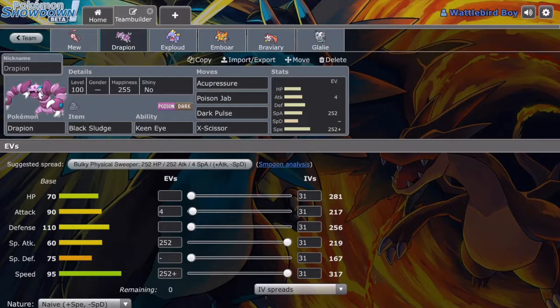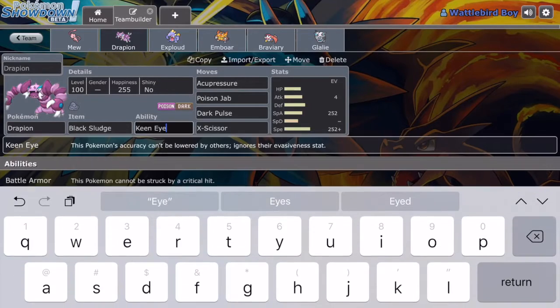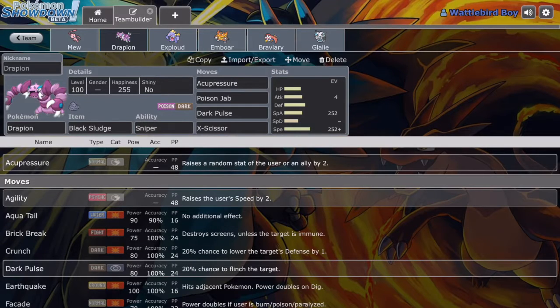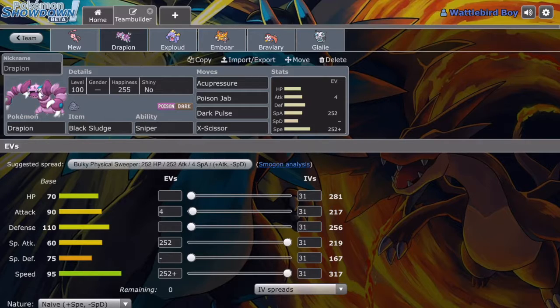Next up is Drapion. Acupressure, Black Sludge to regain health, Keen Eye — so accuracy can't be lowered. It now has the Sniper ability. Acupressure is very good — I have used it before and won many battles. Looking at the stats, the only stat that's really bad is its HP stat, but 70 base HP is actually pretty good. All of the stats all around are very high, so you can tell this Pokemon is good with Acupressure, where you can boost a random stat and it's pretty much always helpful. It's also a mixed attacker, because you don't know what Acupressure is going to boost, so you need to be ready if it boosts Special Attack.